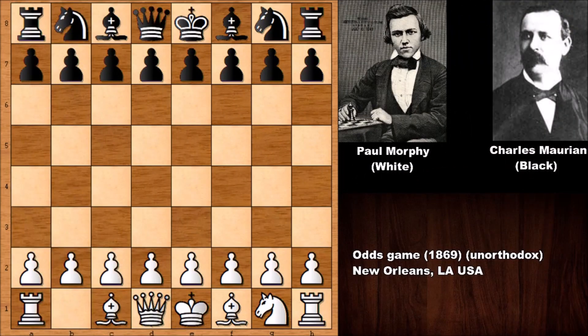Hello everyone and welcome back to another must-see chess game by Paul Morphy against Charles Marianne, his close friend, from 1869 from New Orleans. Let's see what happened in this chess game without wasting too much time.